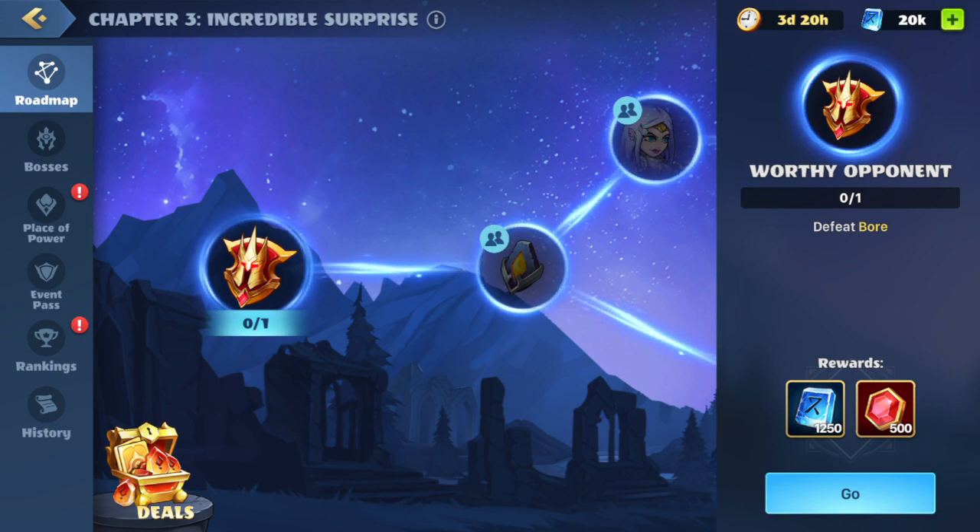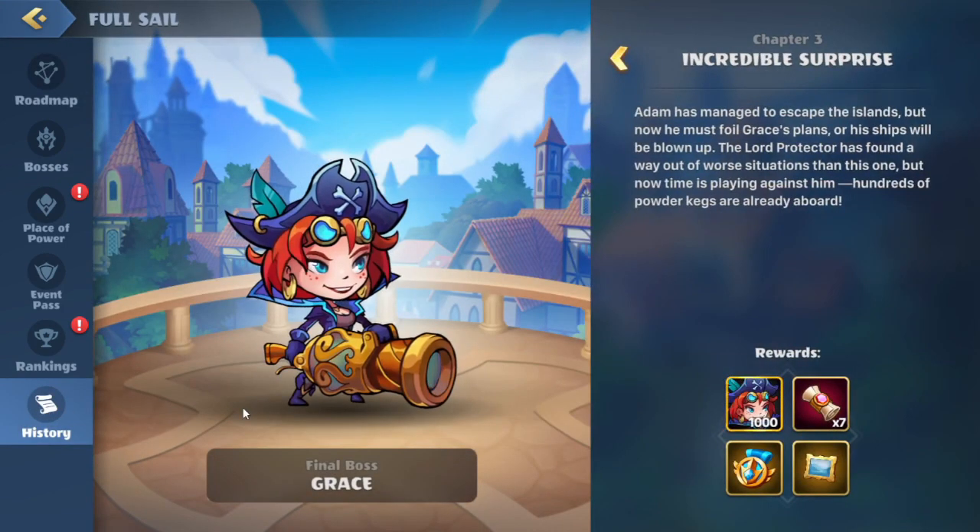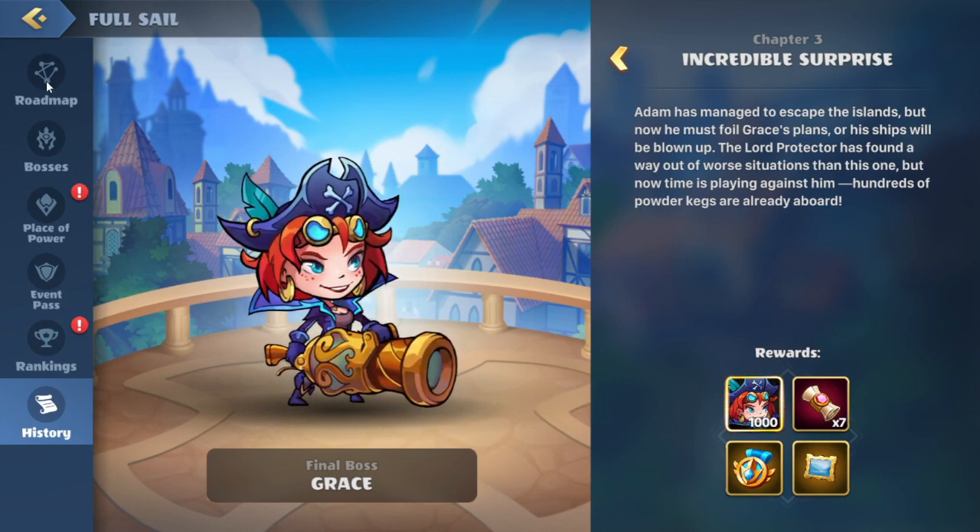Currently we are in chapter three of Full Sail and here is the intro or the history. You'll see the boss is Grace and we'll have these rewards here as well. So let's start it off.